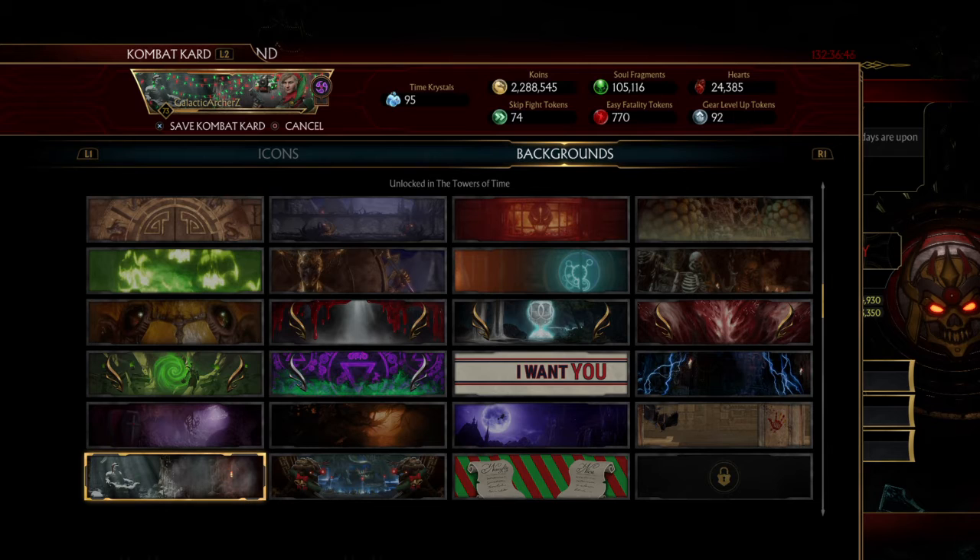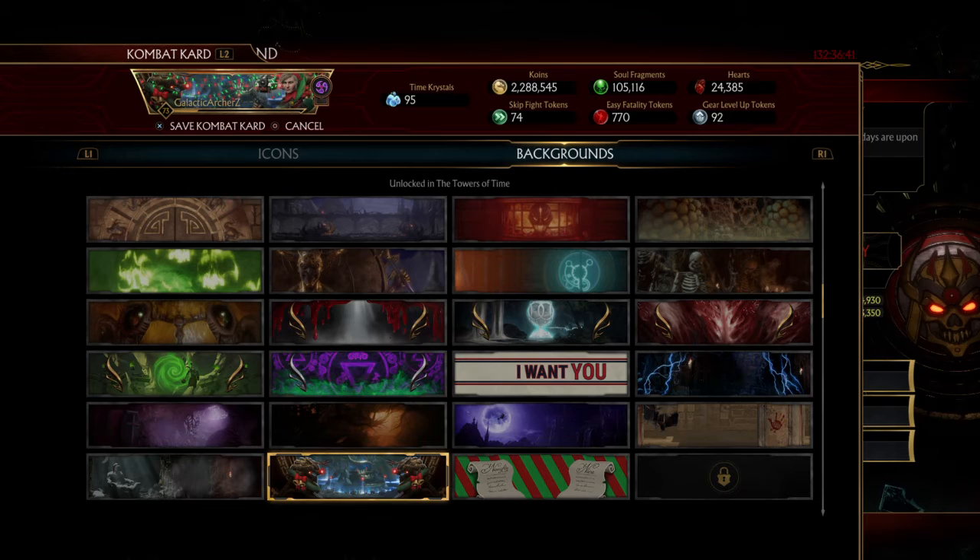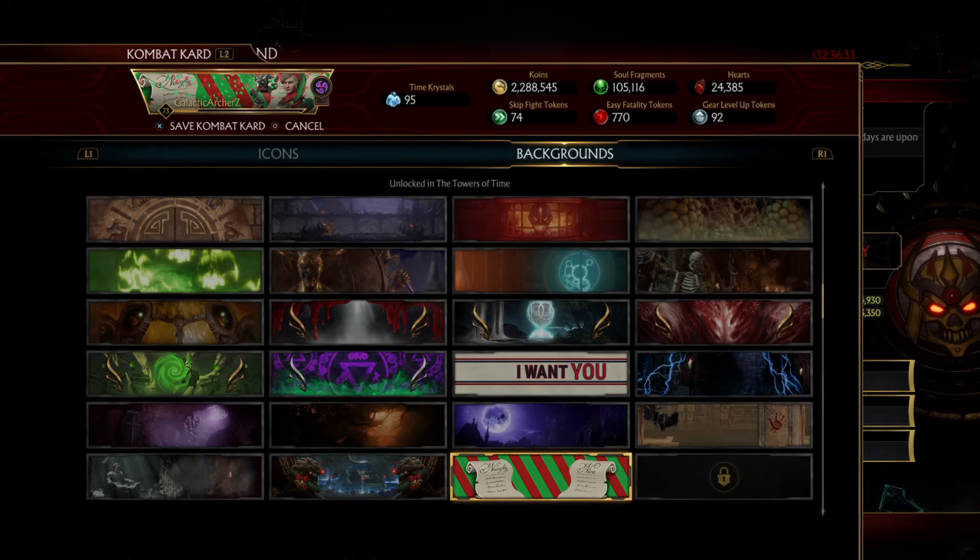For backgrounds, we have Goro's Lair with Goro's skeleton having a Santa hat on. And we have Wushi Dragon Grotto with some Christmas lights. Last but definitely not least, looks like we have a naughty and nice list.